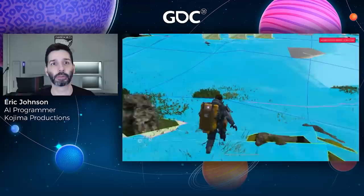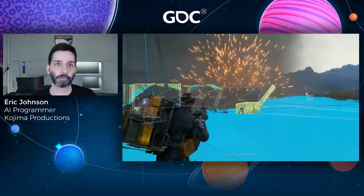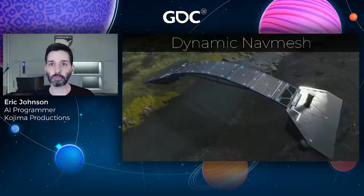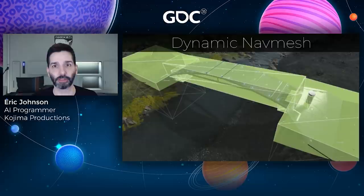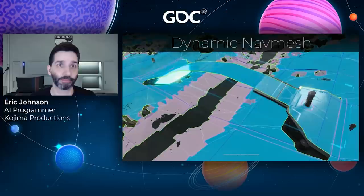Outside of catcher encounters, most dynamic terrain takes the form of nav mesh obstacles attached to props — like retractable barriers at the entrance to distribution centers, destructible physics objects like barrels and fences, vehicles when they're bumped, or player-built structures like timefall shelters. But they aren't used simply to prevent movement. To chase the player effectively, we wanted NPCs to take advantage of the player's own traversal structures. For example, by attaching nav mesh obstacles to bridges, we were able to allow NPCs to use them too. Here you can see the player constructing a bridge — once it begins printing, the nav mesh responds to the change in collision and automatically generates nav mesh across its span, and NPCs are then able to use it just like the player.